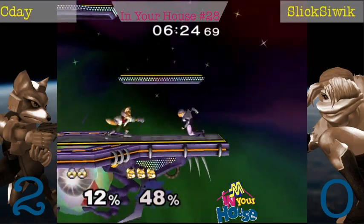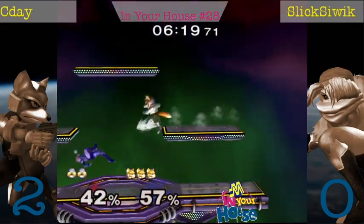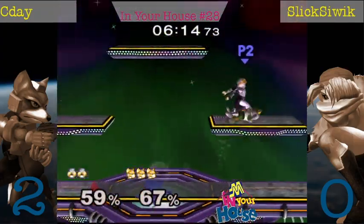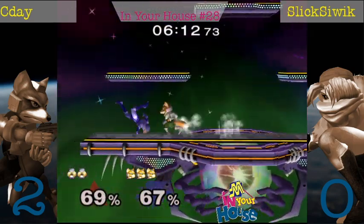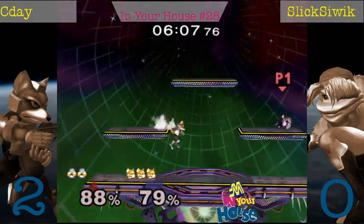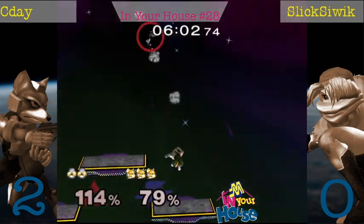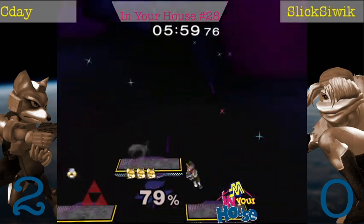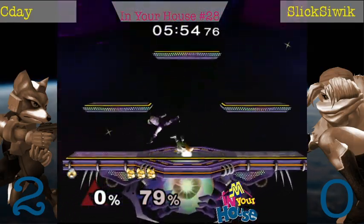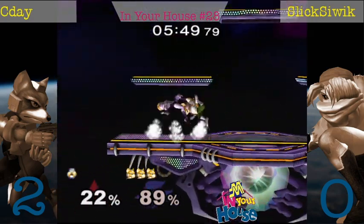He gets lucky there with that Phantom, although I think that up smash probably would have weak-hit anyway. CD's all over Slickshwick now, not letting him breathe. Slickshwick's not moving so clean anymore — I think the pressure's getting to him. Messes up his ledge dash there. He seems so close to being really good, and then he just stops being good. Yeah, these key moments.